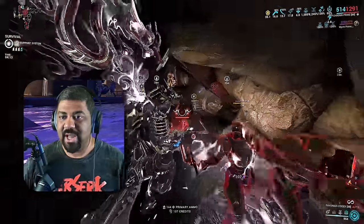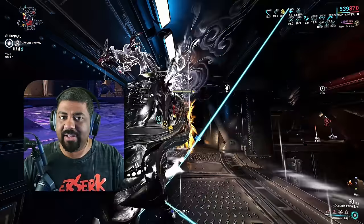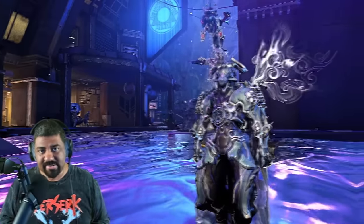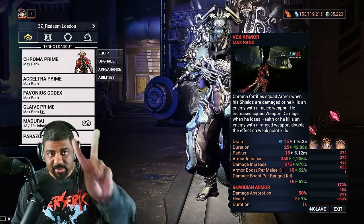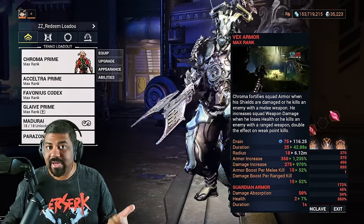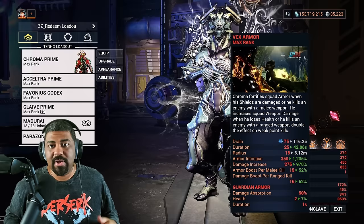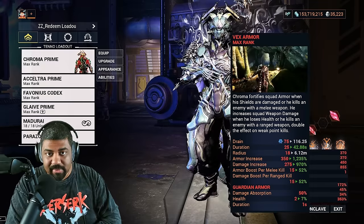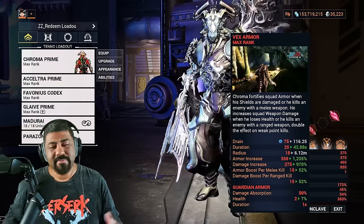Prior to the rework, you needed to take shield damage to get the armor buff, and you needed to take health damage to get the damage buff. But first, let's understand what exactly Vex Armor does. It's a very simple and straightforward buff. It has two forms: Fury and Scorn. Fury gives you the damage buff, and Scorn is the armor buff. Now all you have to do is kill enemies with your guns to get the Fury buff, and kill enemies with your melee to get the Scorn buff. Simple as that.